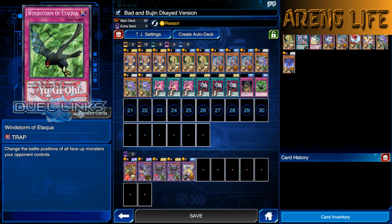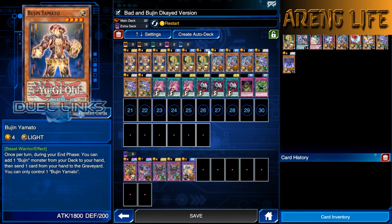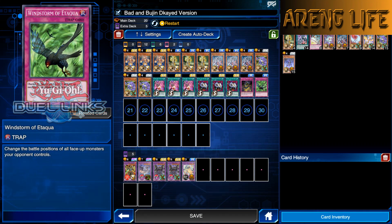We are running one Curse of Anubis and one Windstorm of Etaqua, which both more or less do the same thing. Curse of Anubis puts all effect monsters into defense position and makes their defense zero, so this is what you can use to pretty much run over any big threat your opponent has if you haven't normal summoned yet. You could activate this if they have like an Ancient Gear Golem or something, switch to defense, then summon your Bujin and run it over.